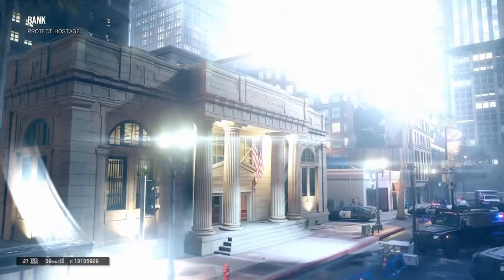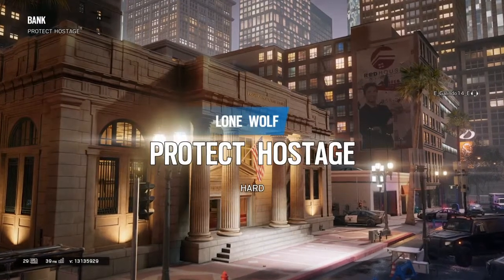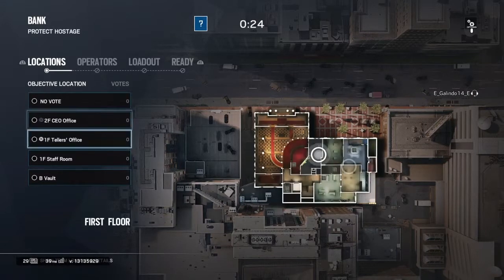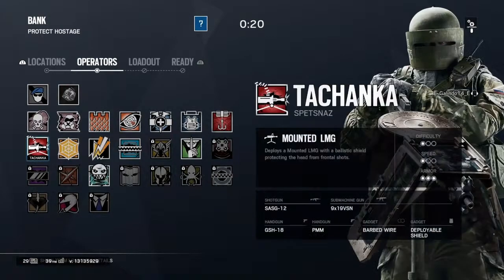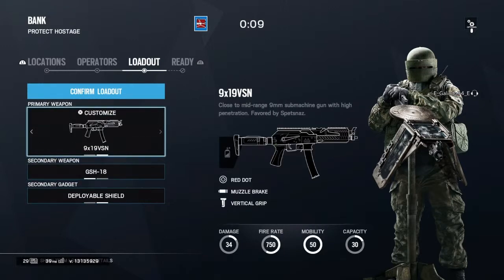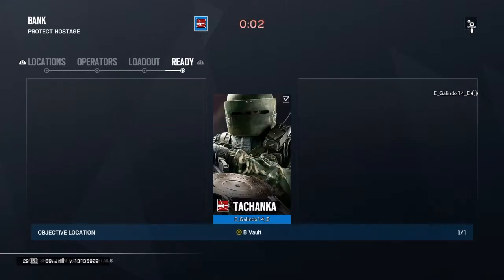Now this is the operator you want to pick — he has no DLC operators needed. This is a great operator that works really well and his name is Tachanka. Go over to the B Vaults, that's the bank area. Switch barbed wire to deploy shields, and the air doesn't matter — you'll need that machine gun he has.